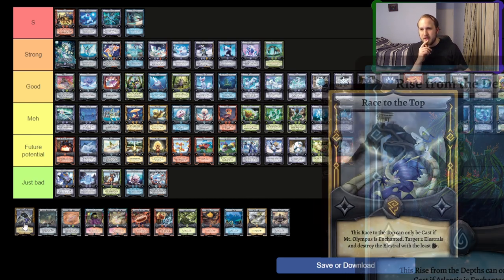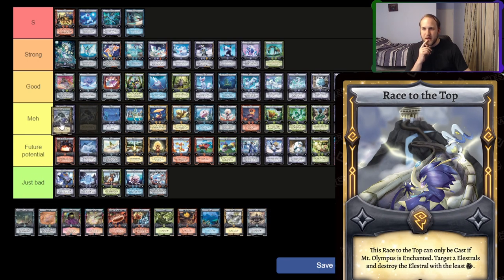Race to the Top — I'm going to put it somewhere around meh. I don't think it fits in the Thunder Nexus, which is the best Thunder deck right now. So it needs a new home — maybe Jolson, etc. It'll get there, but it needs some work and a little bit added to it. If we get another Thunder deck that uses Stadium consistently, it'll be good.